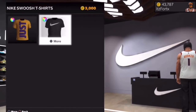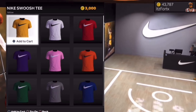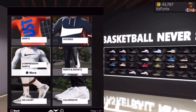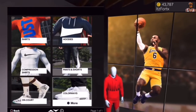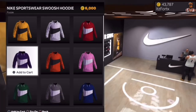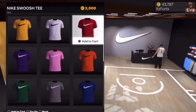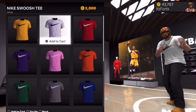Alright, so let's go for shirts as one example — Nike. Keep your eye on my VC in the top right: it's 43,787. Keep that in mind. You can choose any shirt that you want. Whatever shirt you have in mind, go ahead and click 'Try On' — that's the first step, that's exactly what you want to do.